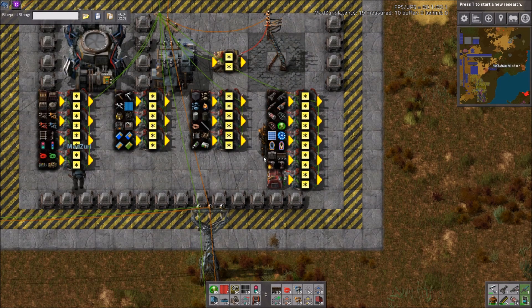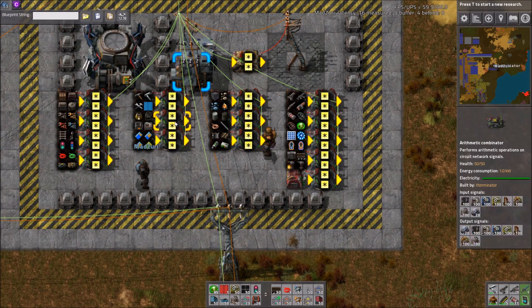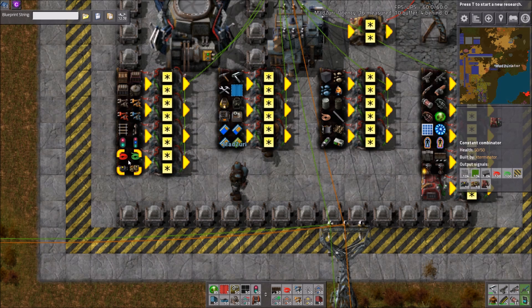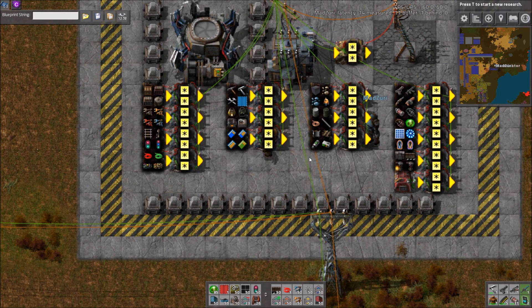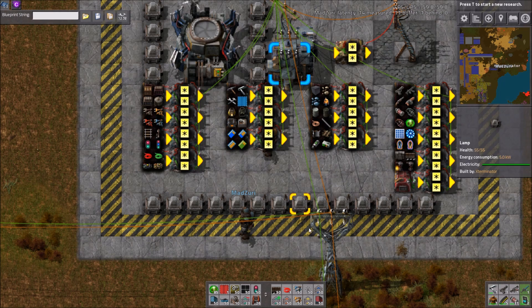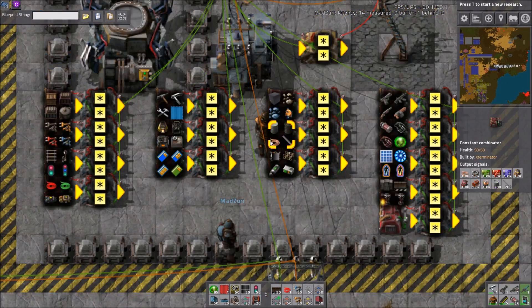Sure. You only need one math combinator for all of these constant combinators. You can just put them in a small four-by-four grid, the same number of combinators, have one math combinator, multiply it by negative one. So just hook all your constant combinators together and then feed all of those into the one arithmetic combinator and multiply it by negative one.